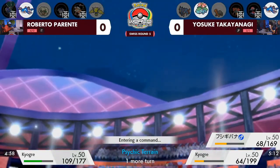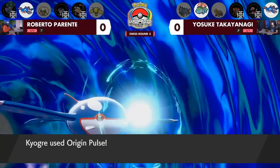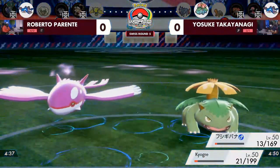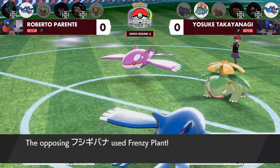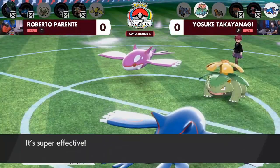Even in a speed tie we don't know how these Kyogre are trained. In previous turns Roberto's Kyogre has been able to attack first. It does get the double connect with Origin Pulse, bringing both targets very low. But now you're really relying on misses — the Frenzy Plant connects and it is enough to knock out Roberto's Kyogre. Yosuke takes game number one.